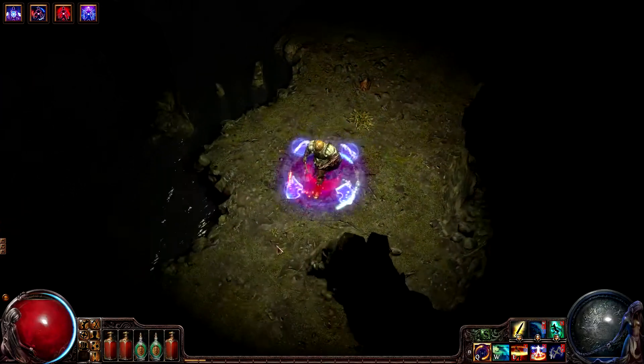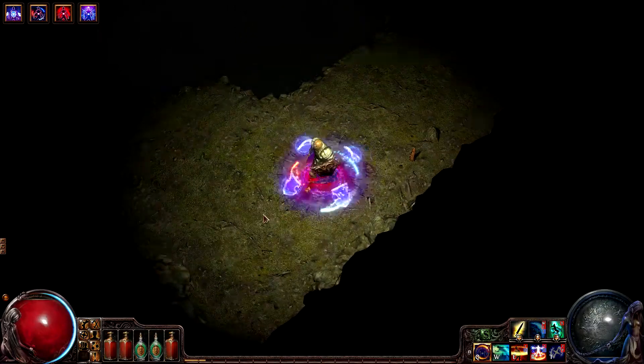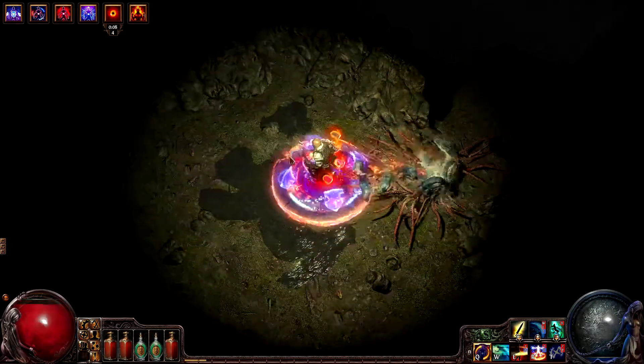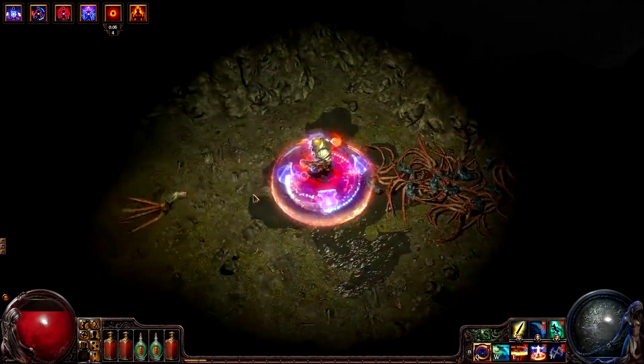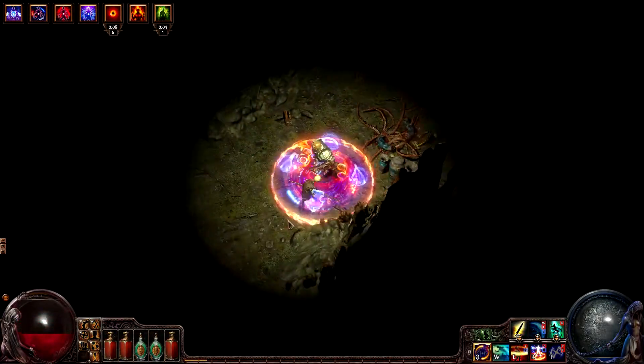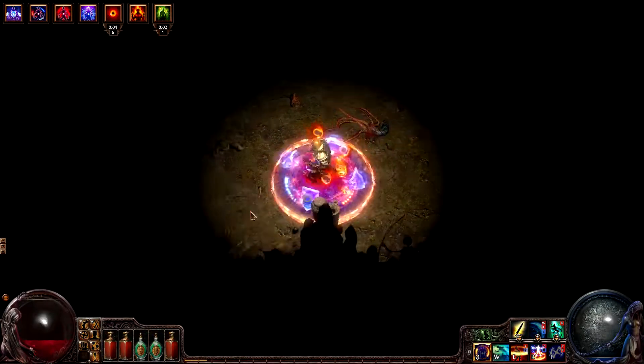Hello, I'm Chris Wilson from Grinding Gear Games. This is our 11th Build of the Week video, where we demonstrate an interesting Path of Exile character build that one of our players has submitted. Today's character is a level 63 Righteous Fire Marauder called Palava Kostaya, which appears to mean Burning Avenger in Finnish.